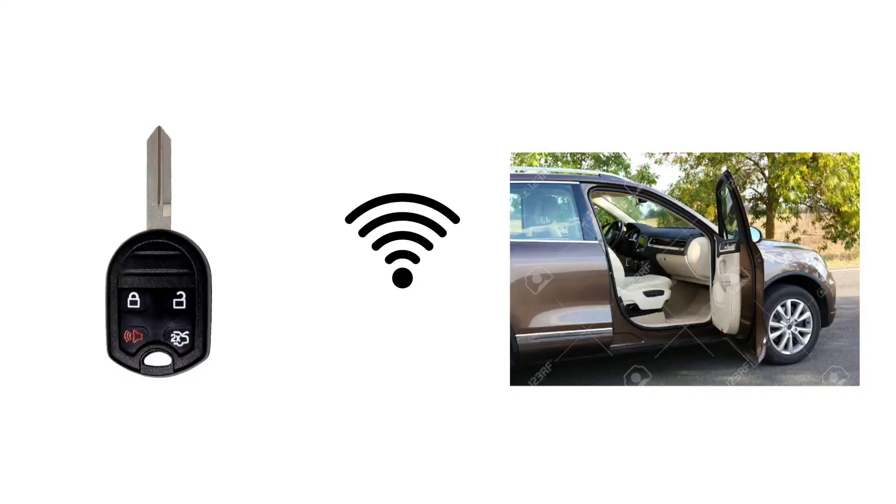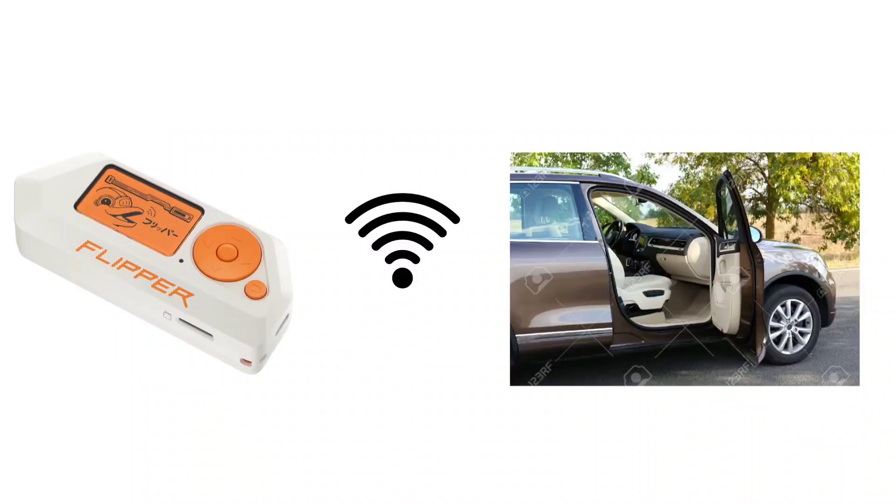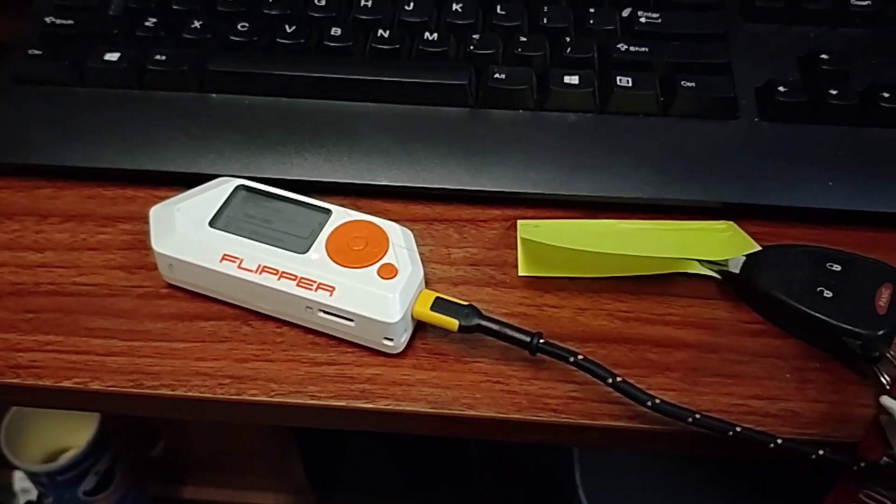Whenever you get your car key and hit the button, it sends a signal to the car door and the car door opens. Now if you're far enough away from your car door and the Flipper Zero is there, you can capture it, then use the Flipper Zero on the car door and it'll send the code there.